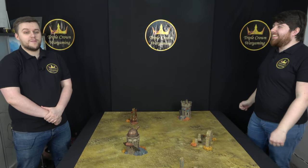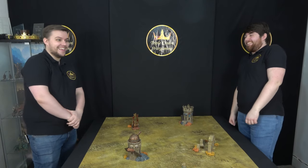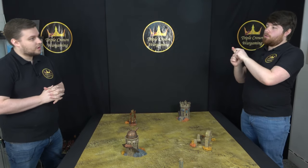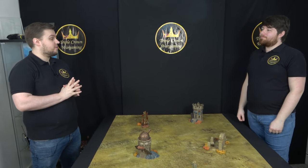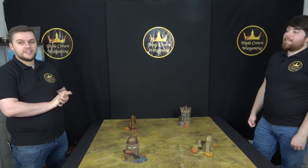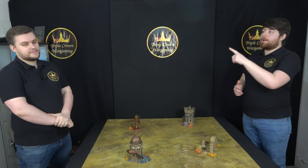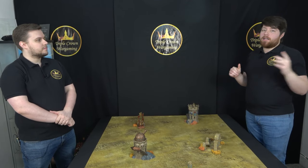Welcome back to the Triple Crown Wargaming Studio with the Duke and the Oracle. For once he isn't playing his brother. Today it's me and you playing — I'm bringing my ogres and you're bringing not your corn demons, not even the Slaaneshi demons — we're bringing the Chieftain's corn demons. There'll be a legacy-off. We are playing 2,000 points of Open Battle, so let's check out those armies.